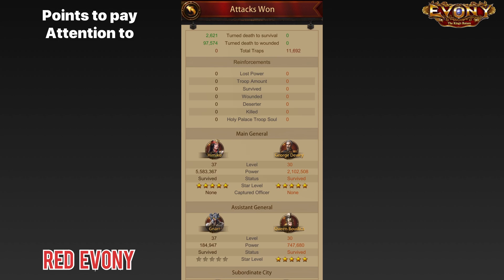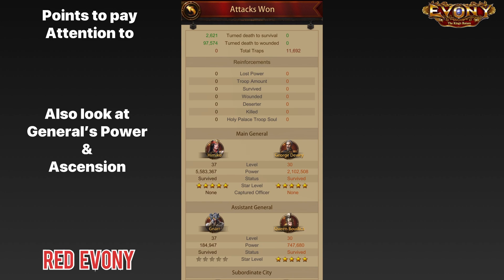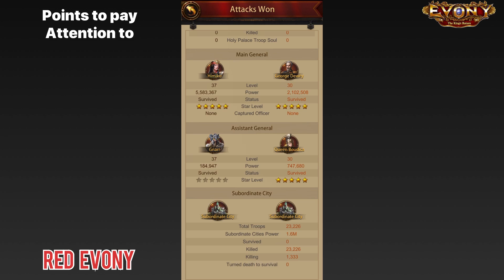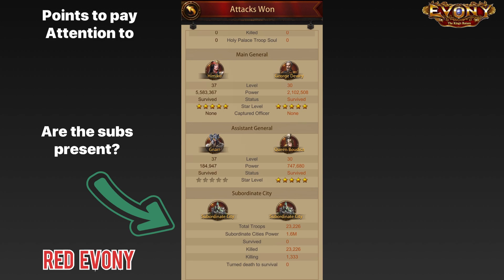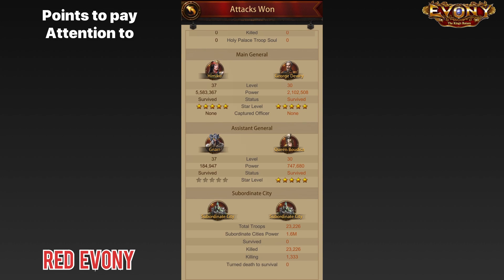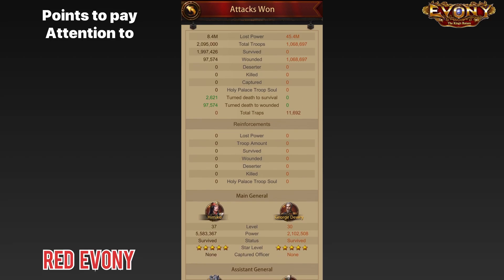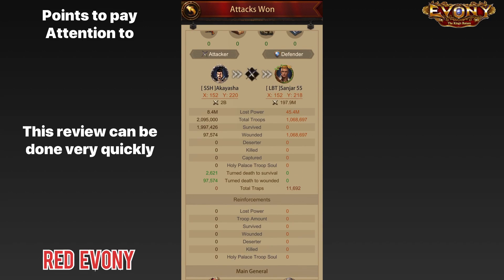It is good to have an idea of the generals used because this informs the further analysis we do later on. In addition, you look at the power of the generals, the level of stars, and things like that. Finally, after reviewing the generals, scroll down and take a look at the subsidies. The main thing to look for during your initial analysis is whether the subsidies are present or not — this can be very important depending on the type of PvP situation. Once you get used to all these initial checks, it will probably take you about 30 seconds.